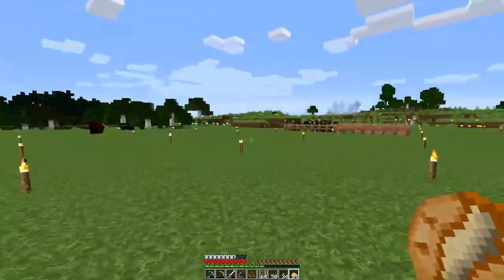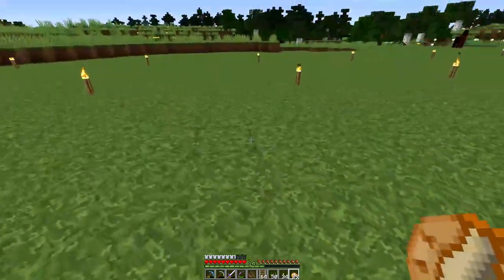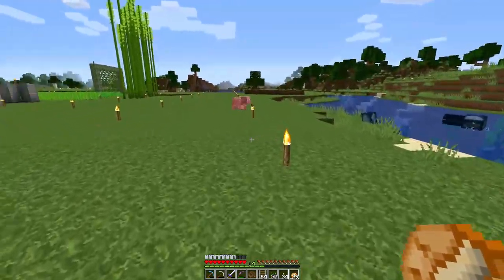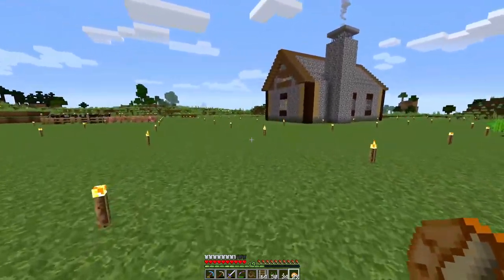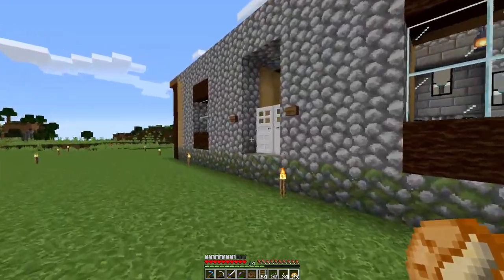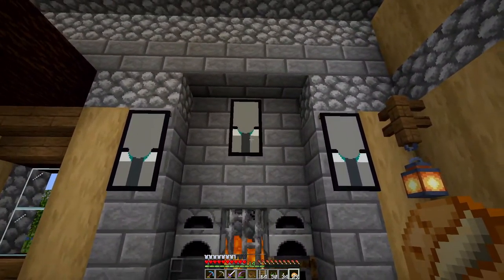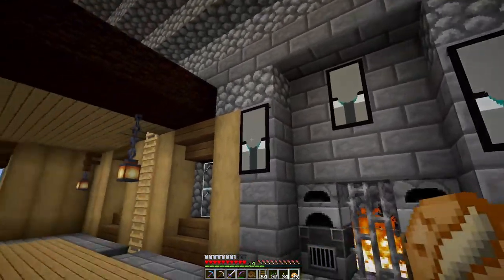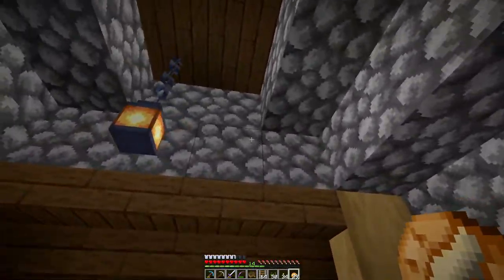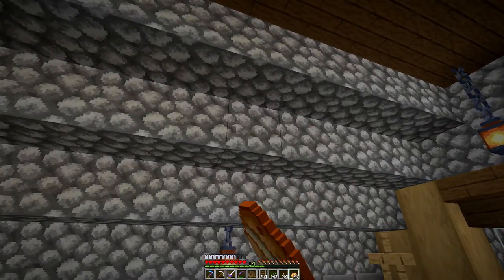Not much has changed since the last time we were here. The main thing is that big hole that was right here — I filled that all in with dirt. I added some more torches for lighting because I want as much lighting as possible. I also added an iron door because we are in hard mode, and I killed a couple more villager raiders, so now I have three of the ominous banners. I really like how it looks, especially with this texture pack — makes the cobblestone look a lot better.